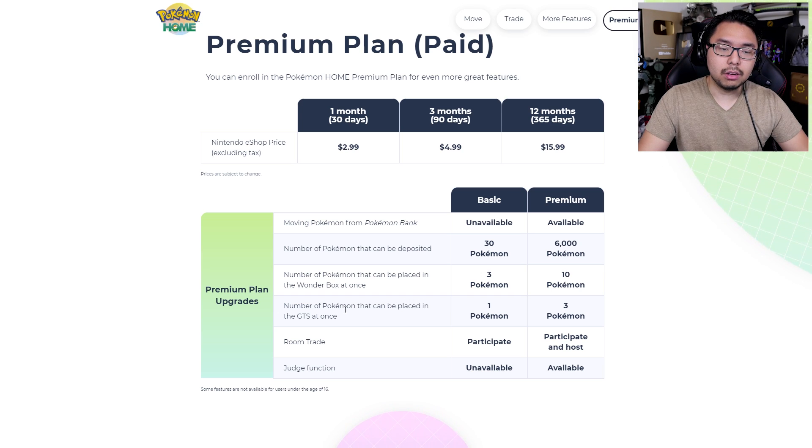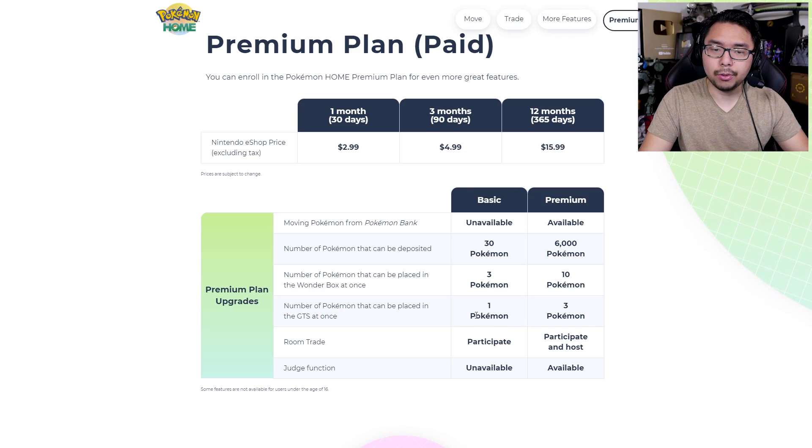Number of Pokemon that can be placed in the GTS at once: one Pokemon versus three Pokemon. For those who don't know, the Global Trading System is just a better trading system than what Sword and Shield has right now — a system that was in place in previous Pokemon games. With Sword and Shield, they excluded it in order to implement that system as part of Pokemon Home. The basic model here allows you to trade one Pokemon at a time.